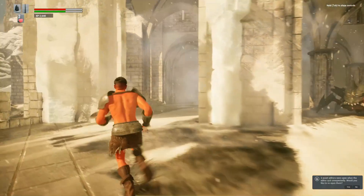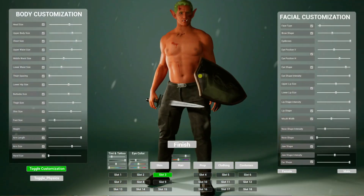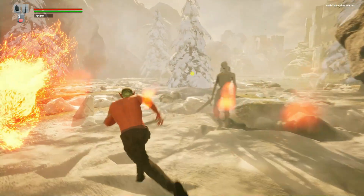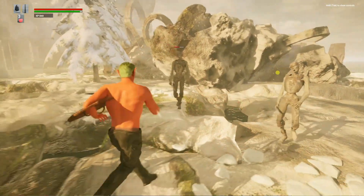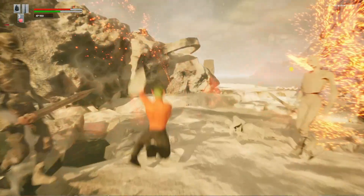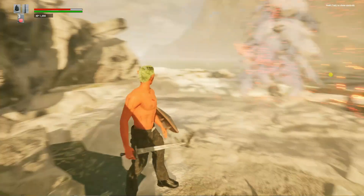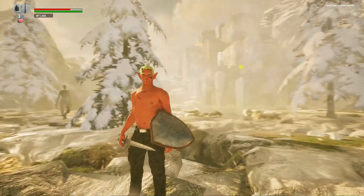Hi guys, welcome to this video for the Meta Customization System. Today we're going to be looking at our latest update, version 1.1. As you can see, I've got a fantasy game actually running and fully playable. This is one of the major updates added to version 1.1 — we now have a playable fantasy game template with a start screen and a customization screen.